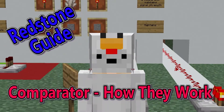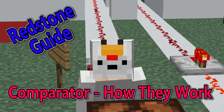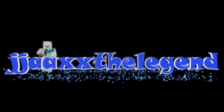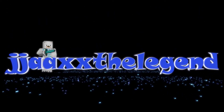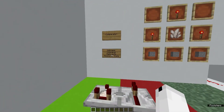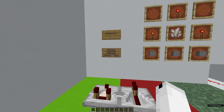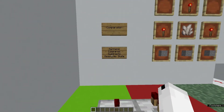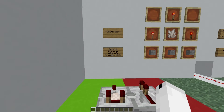Today I'm going to be showing you guys all about the Minecraft Comparator. This block can get quite confusing but I'm going to make it as simple as I can so all of you can understand it. It's one of the most used blocks in Minecraft Redstone builds, especially when you get higher up in the complexity of them, and ever since they've been added they have become super useful. Redstoning would be so different without them.